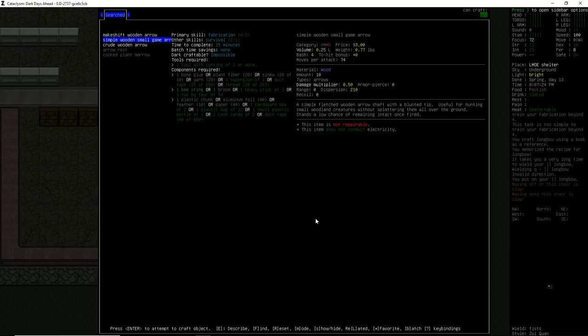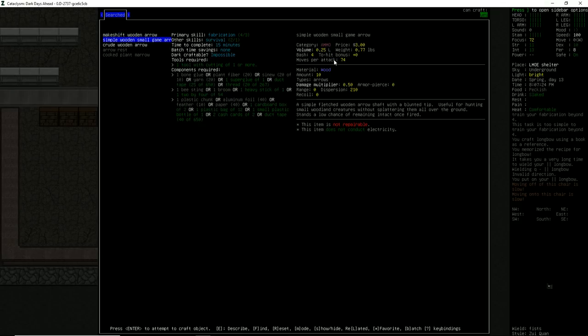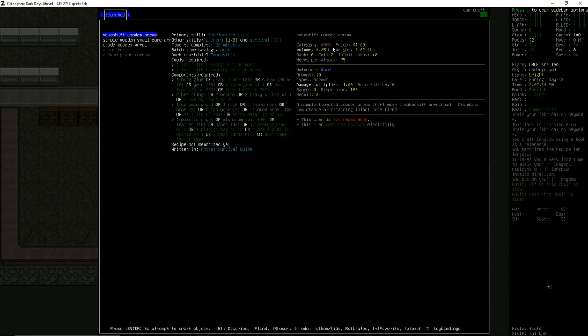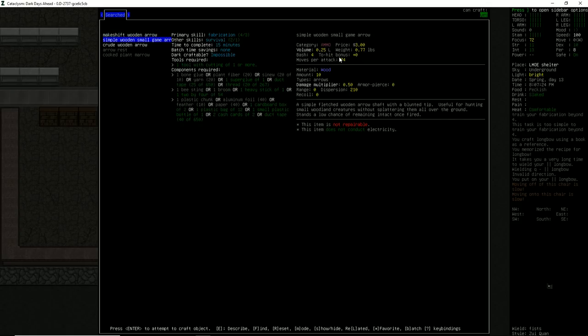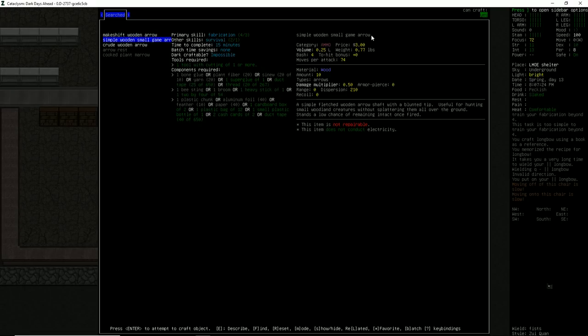I'm seeing that they are 3, 4, and 6 in bash, with the makeshift wooden arrow having a damage of cut. I don't know if it's some of your bow damage plus whatever your arrow damage would be too — that would make sense, right? Because your bow's going to give it a certain amount of velocity, and then the arrow itself is going to give it a certain bit of damage as well. So the makeshift wooden arrows look a little bit better for us to use.